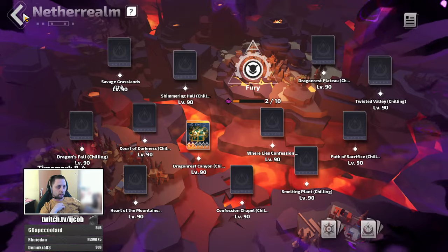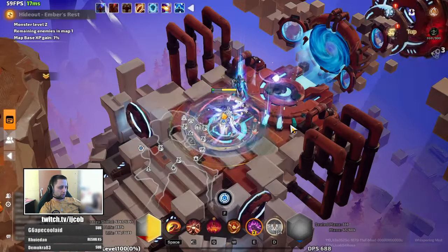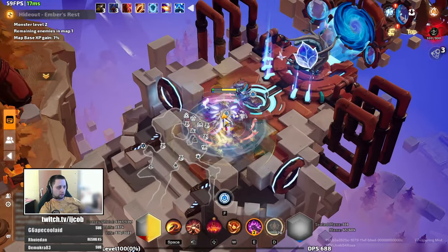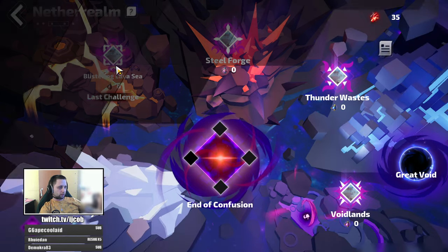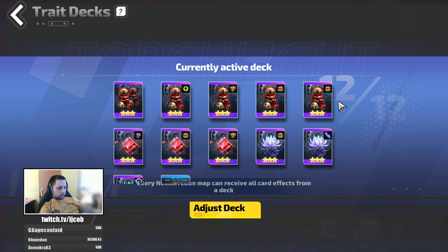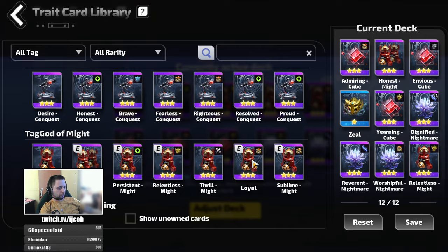That's for the chaos deck. I think I've mentioned everything and showed you a map run. Rosa is slow; when you have a faster character you can go faster. For a possible swap to God of Machines, you would just swap these five cards for God of Machines, and to get really quick maps you want all six machine cards.